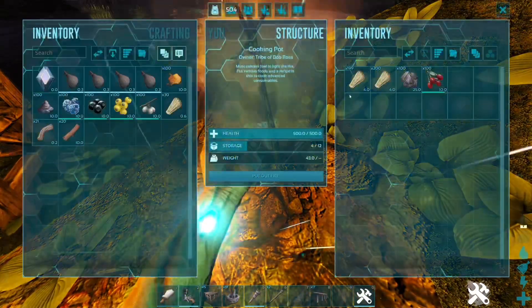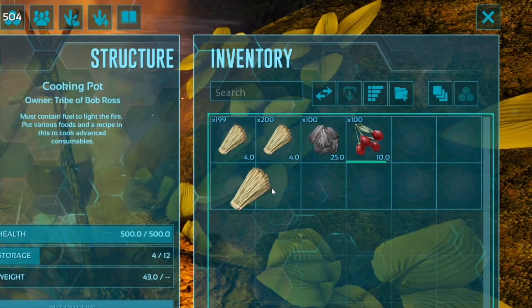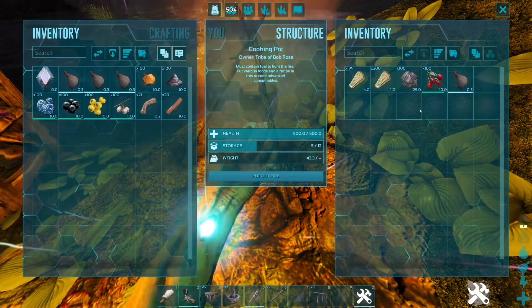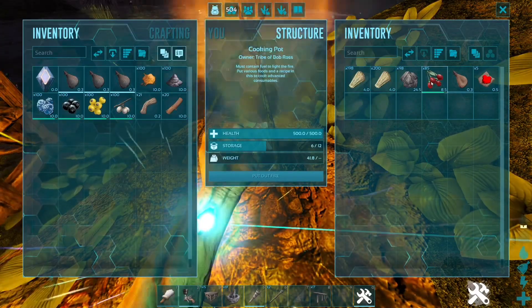When you turn on your cooking pot, use stash so it burns without making excess charcoal. Now add some charcoal, your water skin, and red pigments, and just boil the devil out of it. This will give us red dye.